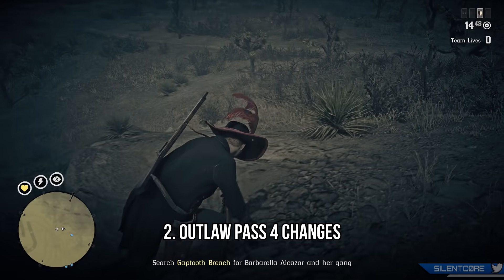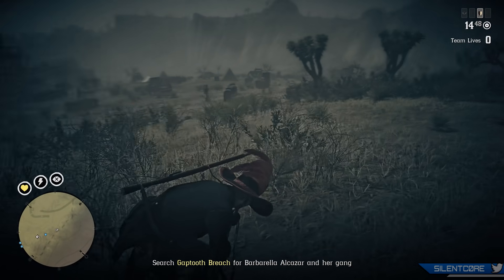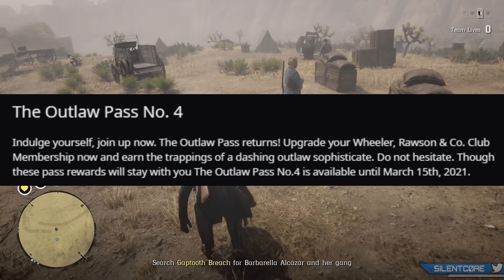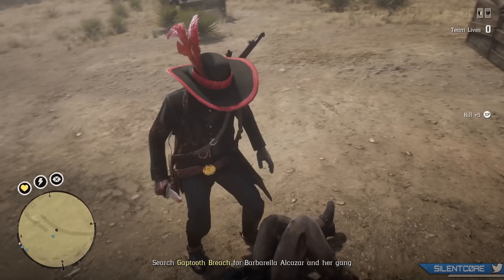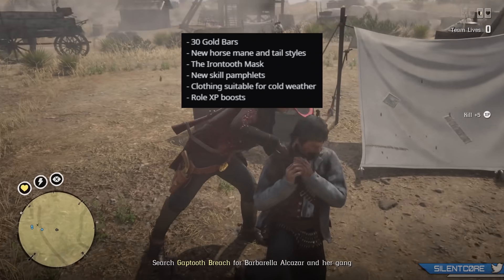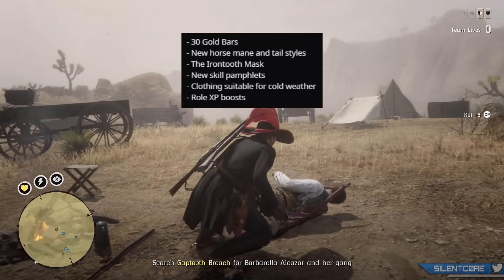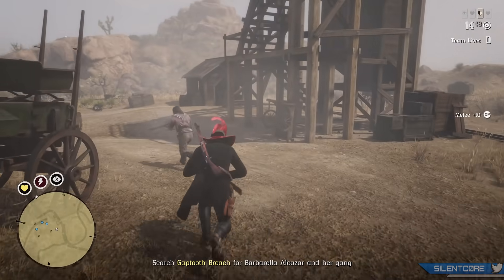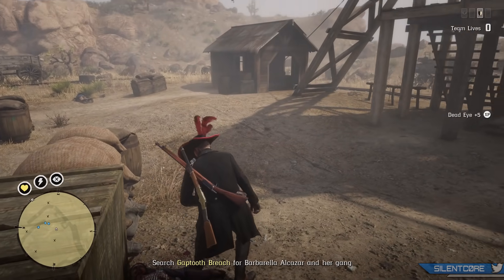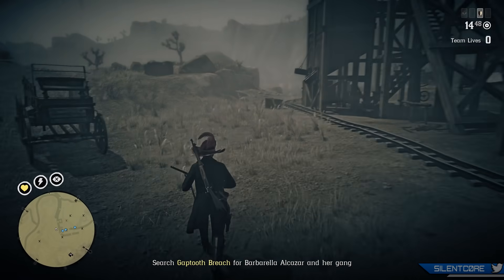Moving on to the second update to expect is Outlaw Pass number 4. According to a verified leak this is going to be quite different from previous Outlaw Passes — a full 100 rank pass available for 3 and a half months until mid-March 2021. We're only getting 30 gold bars back in rewards, which is different because the first 3 passes all gave back the exact amount you invested. The cost will likely be at least 40 to 45 gold bars. Known rewards include new horse mane and tail styles, an iron tooth mask, new skill pamphlets, cold weather clothing, and roll XP boosts.